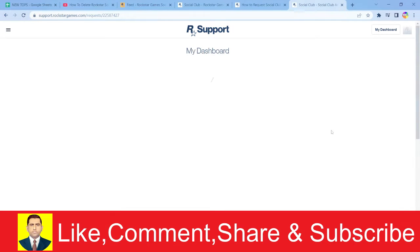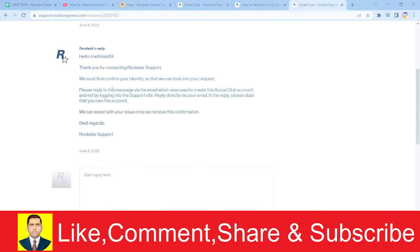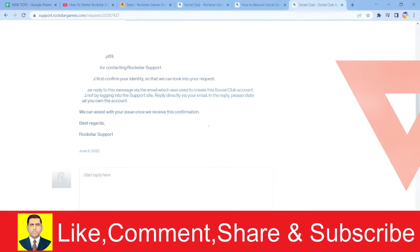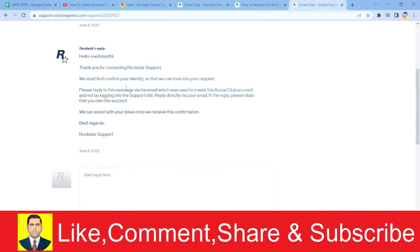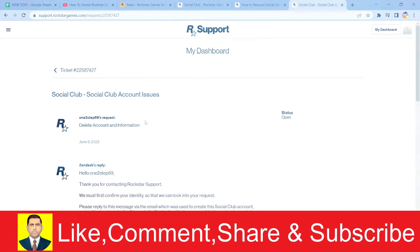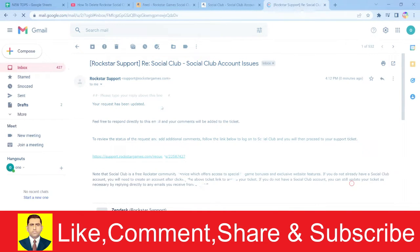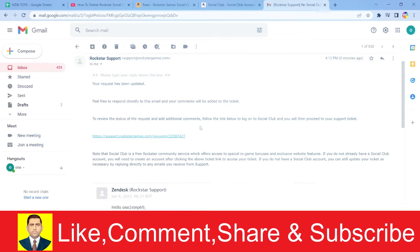After clicking this, go to your email and wait for a message — it might take a bit of time. Once you receive it, it will say they must first confirm your identity. Go to the email you used when you created your Rockstar Social Club account. Rockstar will have sent you a link to review the request.